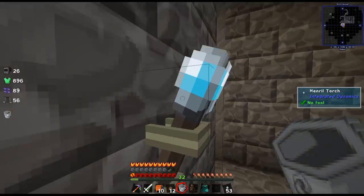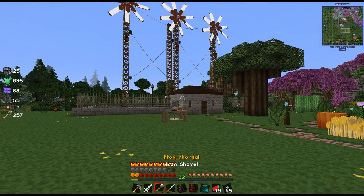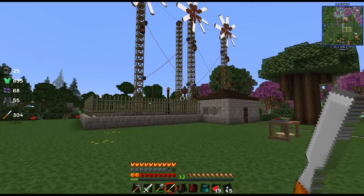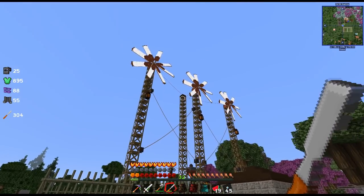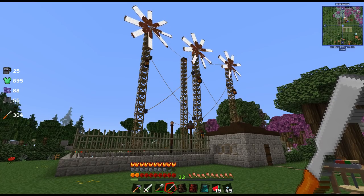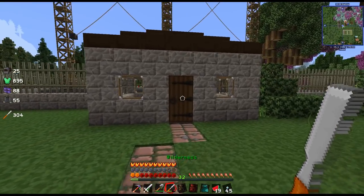Alright, check it out. I made a little bit of a building in the front. I ran all the iron bars around — it cost me a little bit over a stack of iron ingots, but we can get lots of iron easily. I put a dark oak slab up there just to cap it off. And I got a bunch of DECOCraft stuff together.